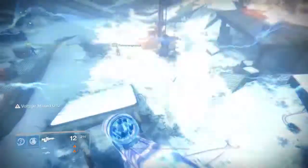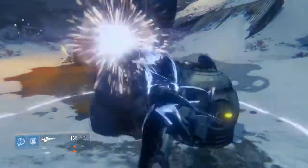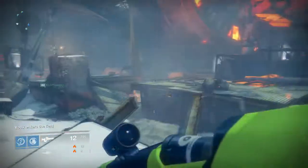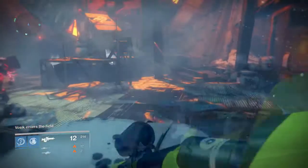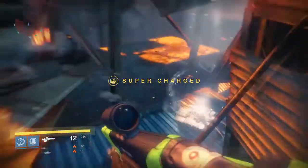One person from each side is going to go around and collect these voltage things. After you get four of them, you're going to get the voltage maxed. Then you're going to go around to these antenna-looking things and slam them. After you slam, there are going to be voltage eaters that spawn on your side — you have to kill those so you don't lose what you just did. After you kill the voltage eater, you're going to have to do that two more times in order for the boss's shield to go down.